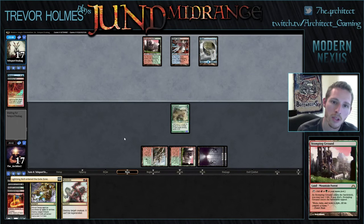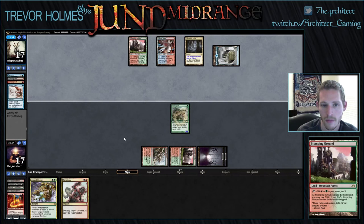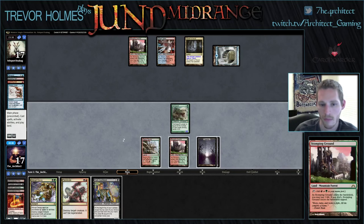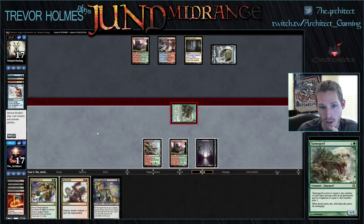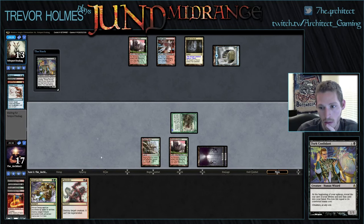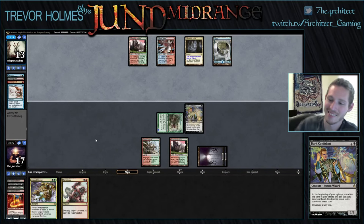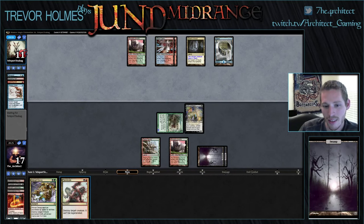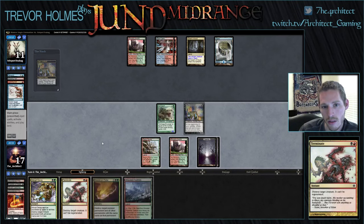Our opponent still has two Dispels, a Cryptic Command, three random cards. He's just casting Twisted Image looking for a Roast or some way to handle this Tarmogoyf. We're going to get this Confidant in under Cryptic Command while we can. I tapped my mana wrong — tapped double swamp, which turned off these removal spells in hand. Doesn't play around Remand either. That was bad, but looks like we're okay for now.